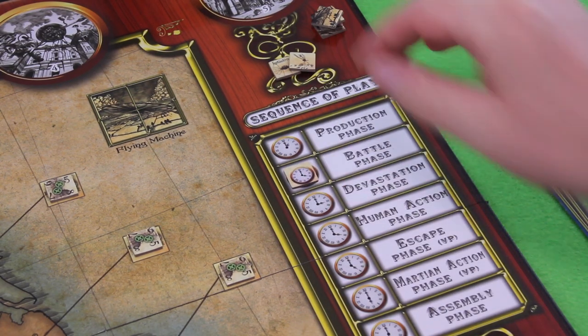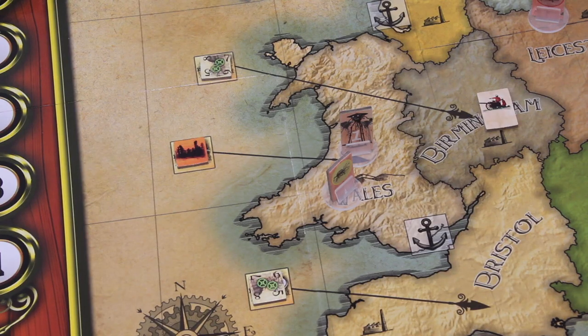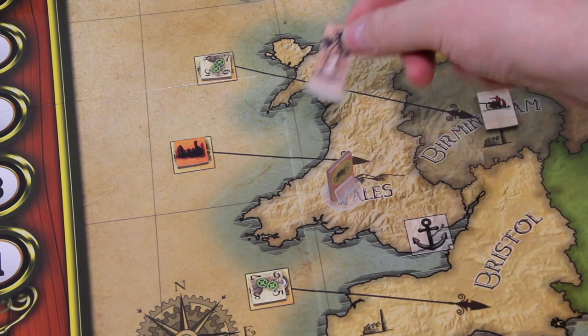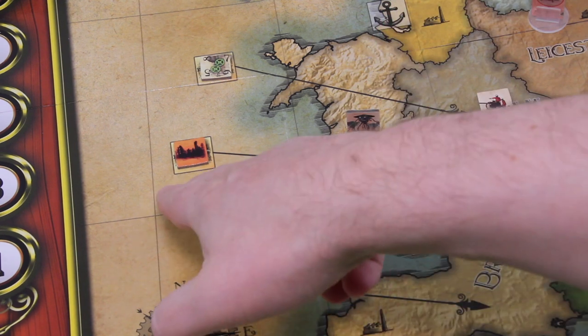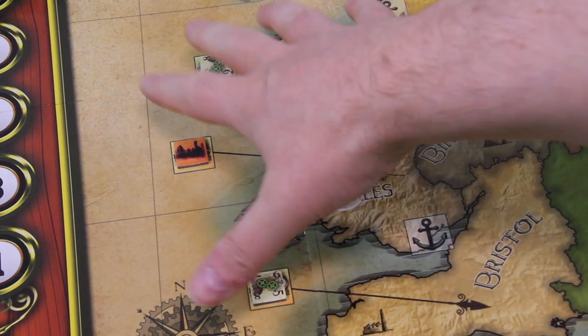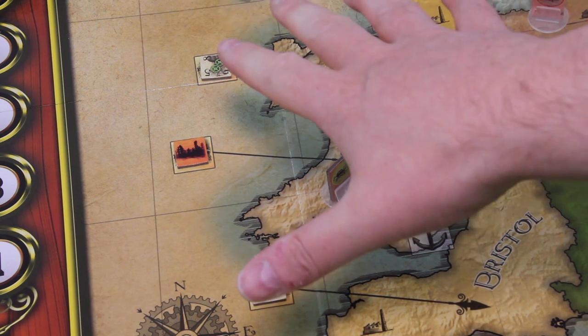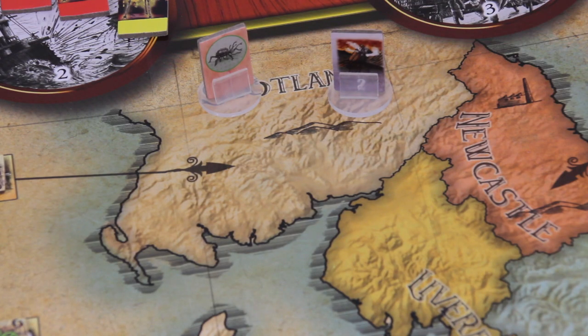Moving into the battle phase — no battles and no event, so we go right into the devastation phase, which we can skip as well. The only wave we have right now is in Wales, and the starting region where the first wave is placed is automatically devastated. Once a zone is devastated, the units don't do anything else during this phase. The cylinders up there are just waves waiting to be born.